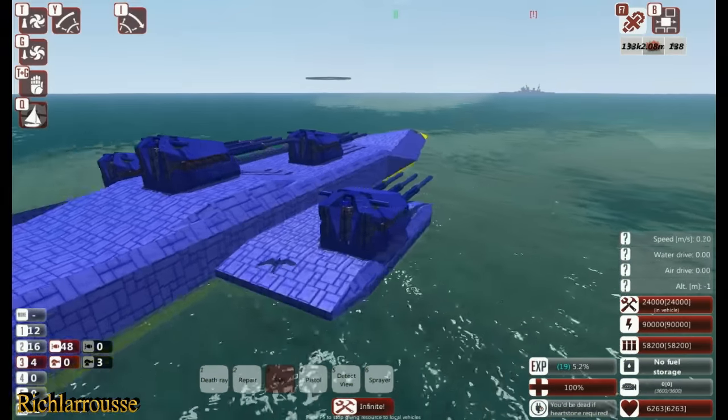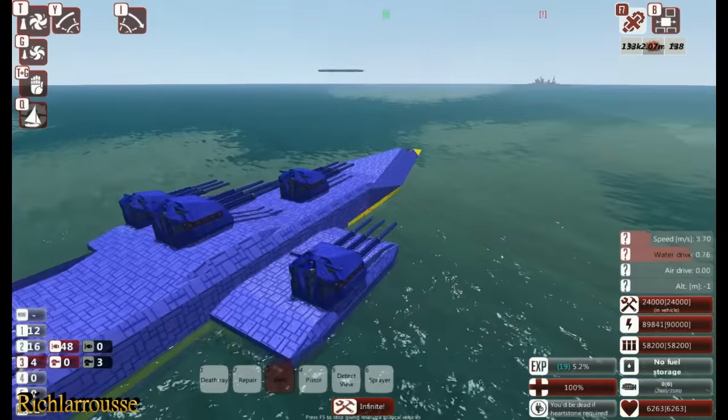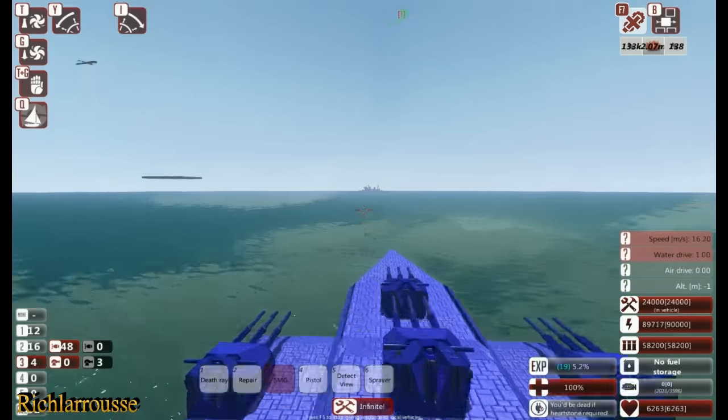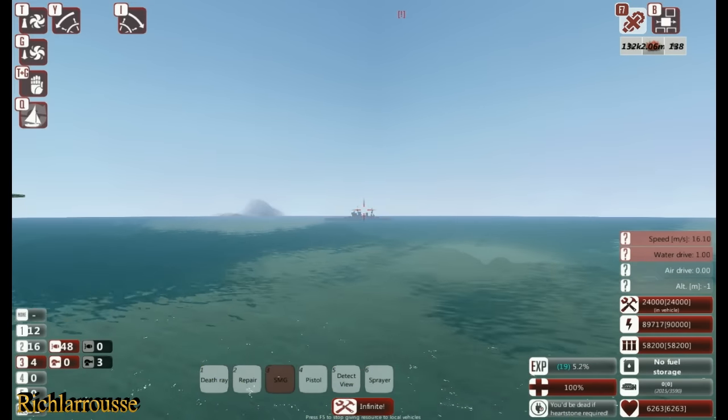I've reduced the amount of torpedoes as well, so we've got torpedoes down there. Now we're going to go off and hunt down King George V. The King George V is a British battleship, of course — don't normally like sinking British battleships, but there you go.